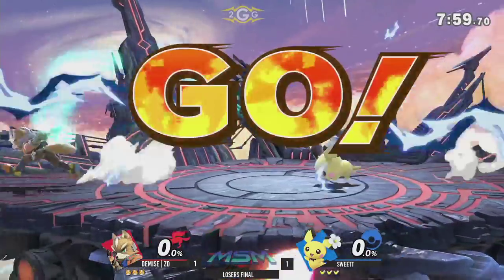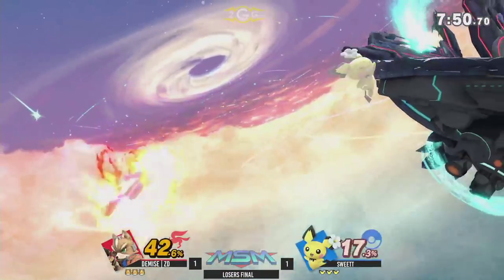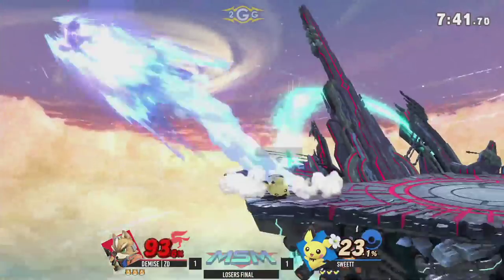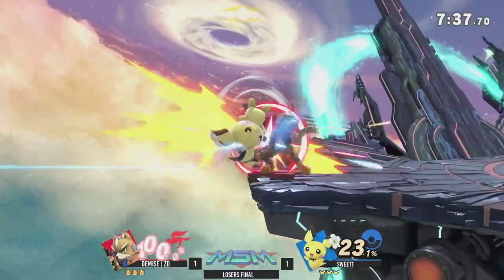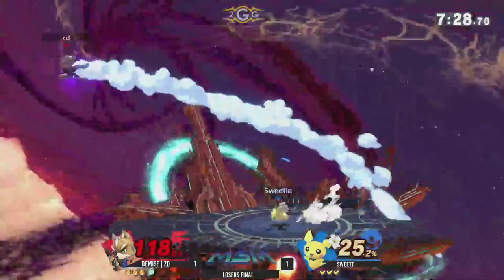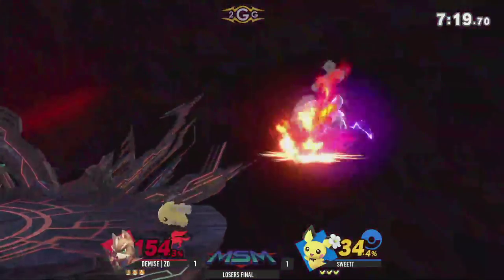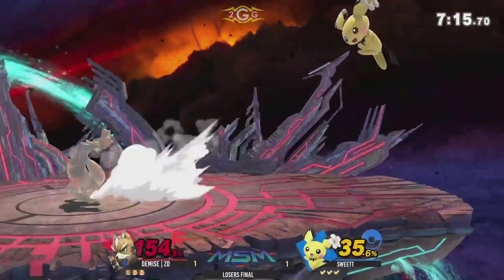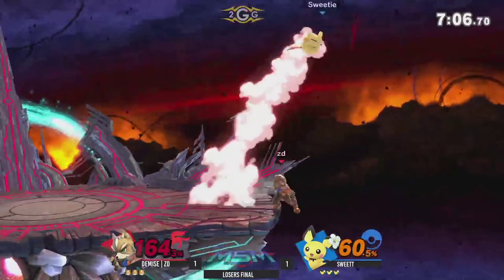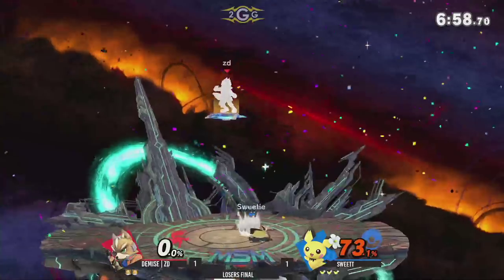He's sticking with his Pichu pick, but now we see a stage select that isn't going to allow Sweet T any option to use elevation with platforms. Unfortunately for Sweet T getting the incorrect hit, but he's still keeping ZD off the ledge. A back air to send ZD off, stalling with the shine — Jacob playing extremely patient at the ledge, trying to set up for his ledge traps. Back air again — going to send him to the wrong side of the stage. Another back air is going to seal out the stock and give Sweet T the stock advantage.